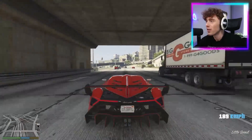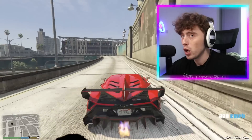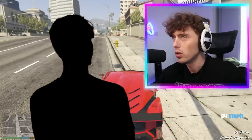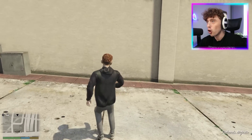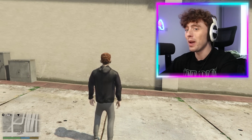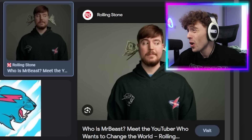This is a very expensive car. I feel like we should draw someone who can give us lots of money. Who can I think of that gives us lots of money? Maybe we could do Mr. Beast. Let's do Mr. Beast. I'm going to draw Mr. Beast right here, so he's going to appear right on this wall. This is going to be crazy.